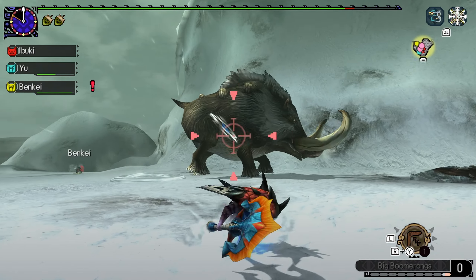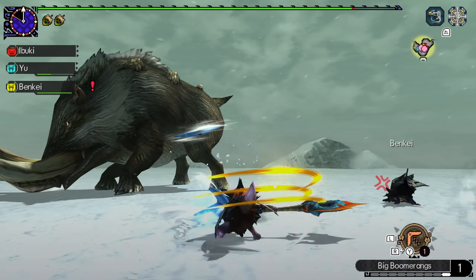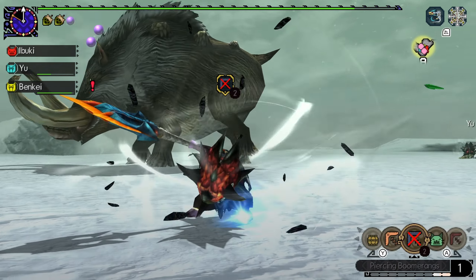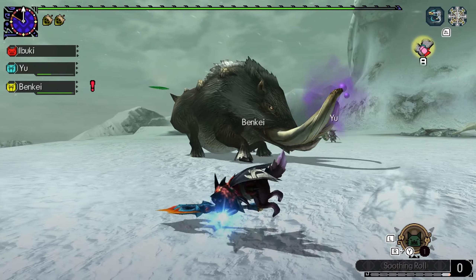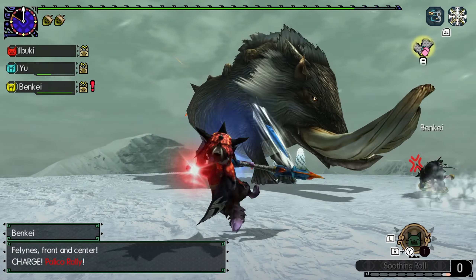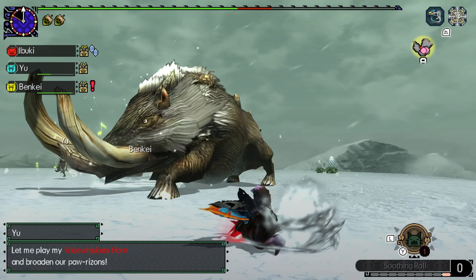Bulldrome has such a simple move set that it is kind of hard to see any differences — it is just charge, charge, turn around, shake your head, and then charge some more. We'll get out of the way of that tackle and apply our big boomerangs. That is always what you want to do: wait after he passes you to see if he will turn around before you start attacking again. We get hit by Snowman from the Geodrome, but Bulldrome actually helps us out of that, so that is pretty nice.